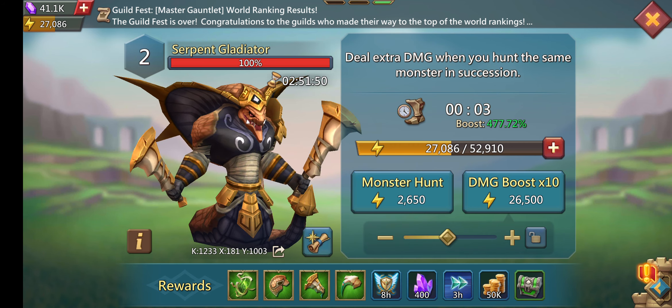I got 27,000 energy so I'm just going to kill a level two really quick and use all of my energy because I need to switch my gear out. Since I almost killed it, I'll just finish it off. Now let's get back into it - I'm going to put on my champion gear with a little bit of training speed.